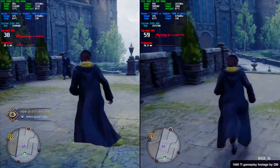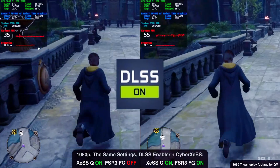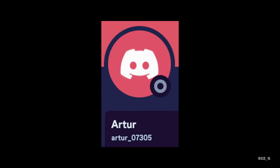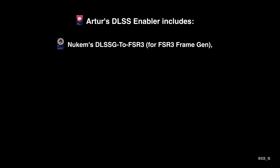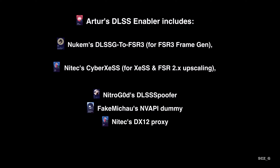How do we achieve that? It's XeSS and FSR 3 frame generation working in the game thanks to DLSS Enabler. Artur's mod is a convenient package that includes Nukem's DLSS-to-FSR 3 frame generation mod, Nitex Cyber XeSS for upscaling techniques including FSR — as it's built upon Cyber FSR mod — and special spoofers from Nitrogot, FakeMihau, and Nitex.